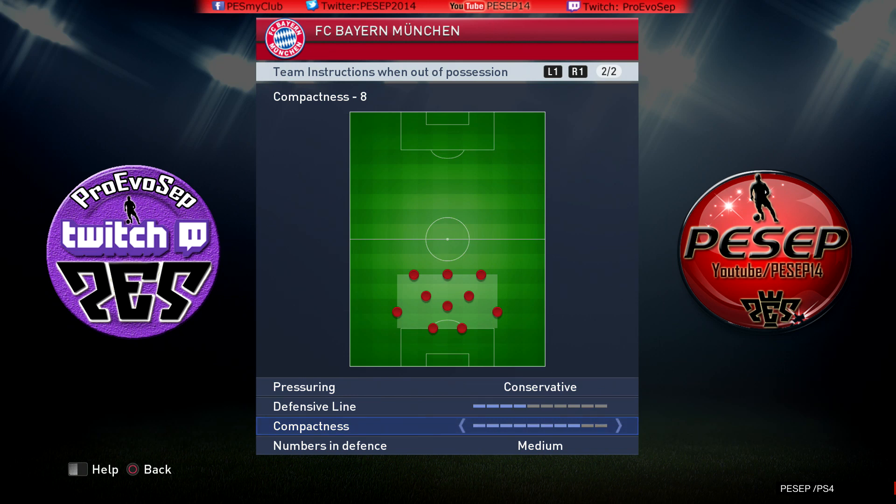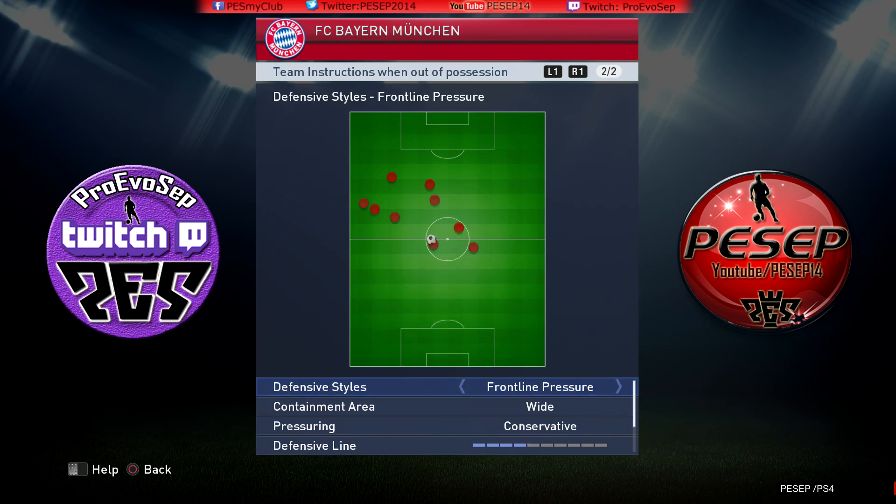Compactness: most people I meet online play a diamond with Real Madrid, so if I'm facing that, I will make compactness as narrow as possible. However, if I'm facing Real Madrid with two wingers, I would go maybe half. If you're facing an opponent who plays very narrow, set compactness as high as possible so it will be very compact. I prefer seven for now. Numbers in defense — if you're not good at defending, make it many; if not, medium is the way to go. Those were our tactics.